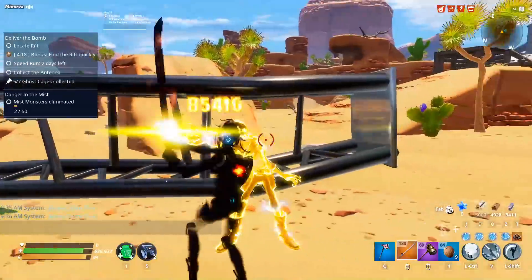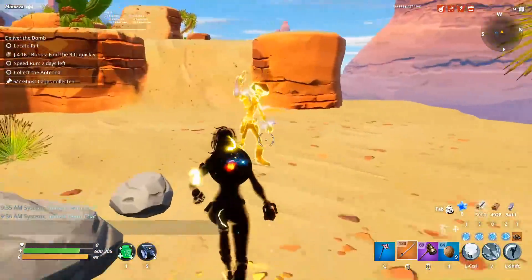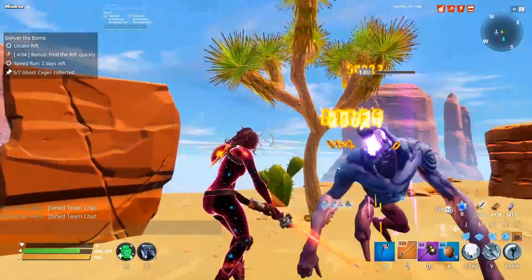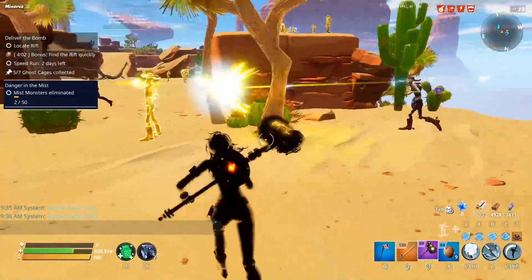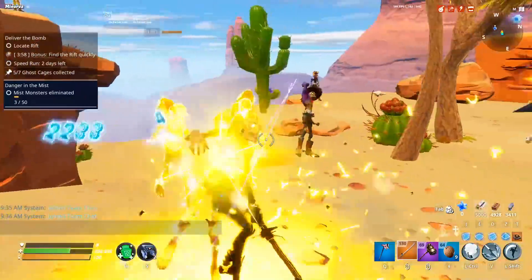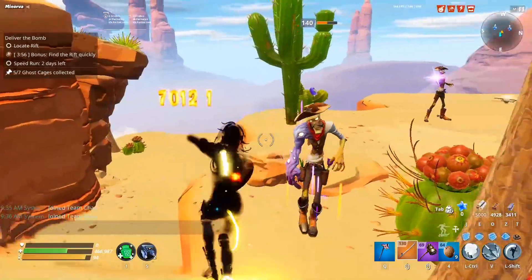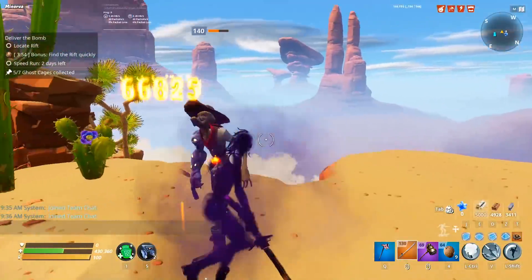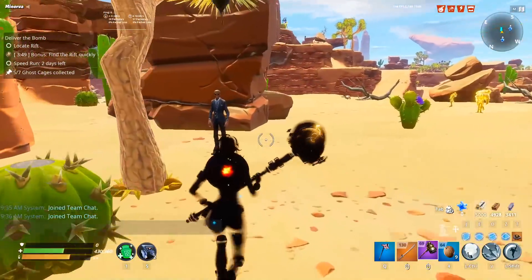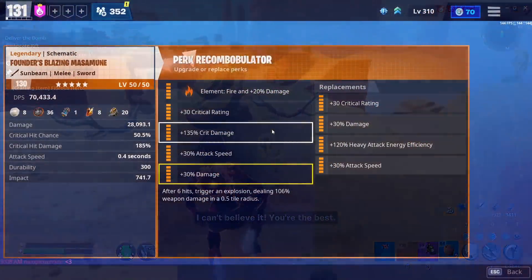The common argument against crit damage is inconsistency — only half your shots hit for extra damage. That used to be a better argument when it was around 38% crit chance, which is true for ARs and faster weapons. But for a sword you're hitting lots of enemies and can hit multiple at once, so you'll be critting all the time with a follow-up attack to save you. If you love consistency, you can go double damage instead.